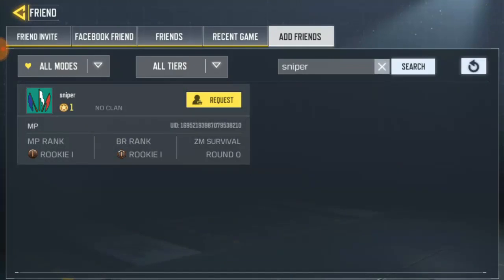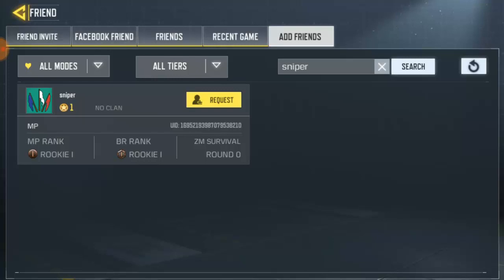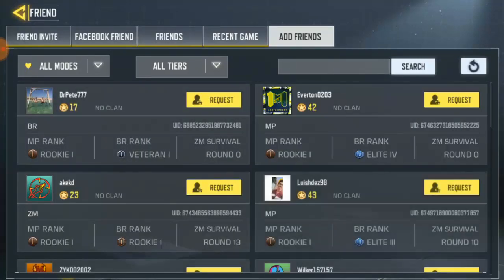I have another friend I want to invite — his name is Sniper. Just go ahead and type in 'sniper' and you'll see it come up. If you click on the friend request and notice you can't send it, that's because the player's level is very low compared to yours — they need to rank up first before they're able to accept any friend request. Once you're done, click on refresh.